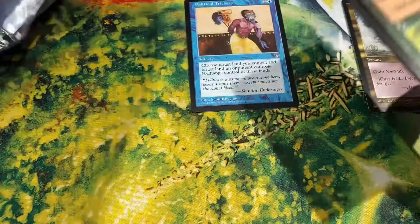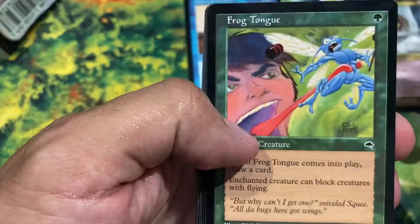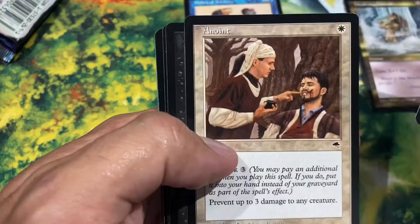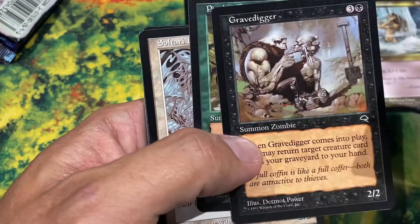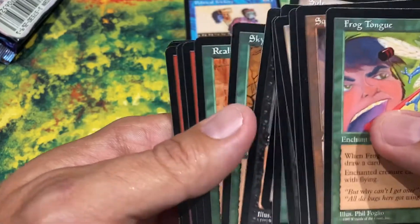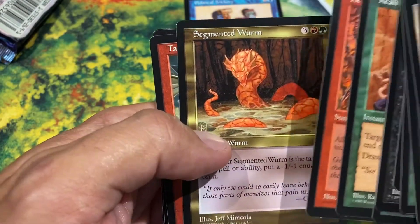This pack is being difficult. Maybe it's the Tempest pack that has the rare at the end or fourth from the end. Cards here: Froddon, Squee's Toy, Circle of Protection Green, Anoint, Gravedigger, Pincher Beetles — if I'm not mistaken that might be a couple bucks — Sultari Lancer, Dauthi Marauder, Sky Shroud Elf, Reality Anchor, Heart Sliver, and Segmented Worm.